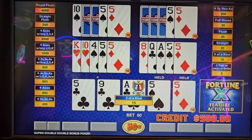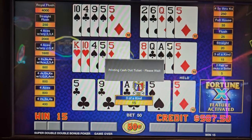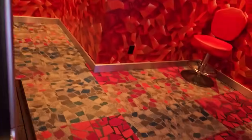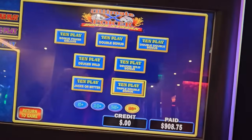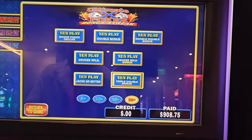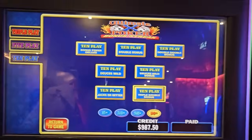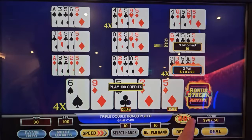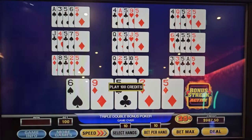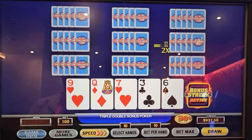And now we're leaving — to Ultimate X Bonus Streak we go. I don't know which game to play, we did so well on both of them. Let's do Triple Double Bonus, I think. Oh wait, that's 50 cent — we don't want 50 cent. Although, let's spin off the multiplier here. We'll start on 50 cent and see what happens.